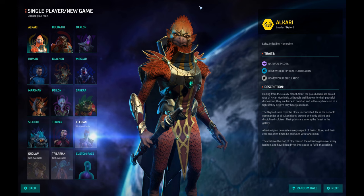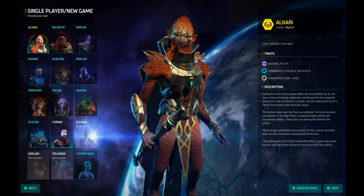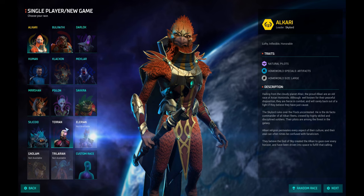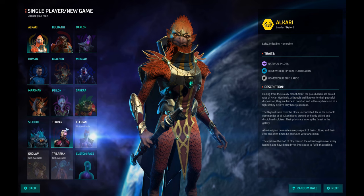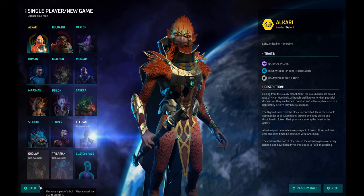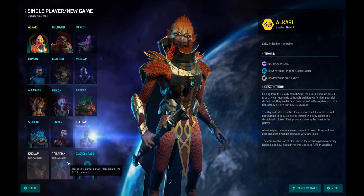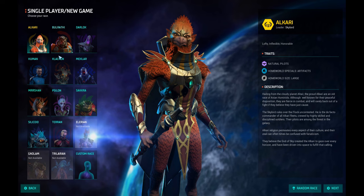We have around 11 races — your mileage may vary because depending on your version you may not have all of them. For example, Terran K-night, the Khans — they are kind of vicious evil humans but I like them, I play mostly with them. There is also Ellarion, Gnolum, and Trelarion which have been added recently. I haven't gotten this DLC, though I should have gotten it with my version since I was there from early access.